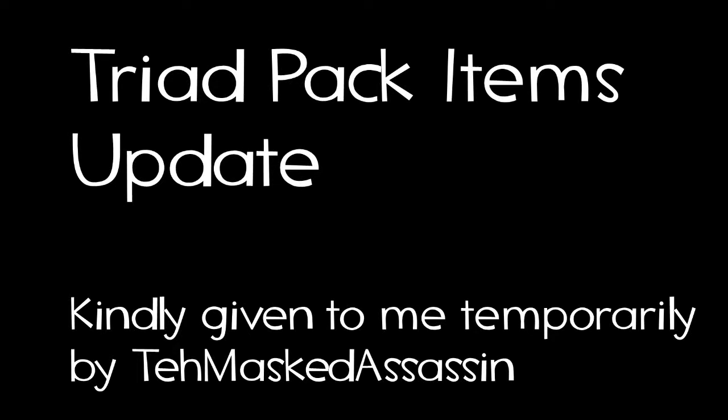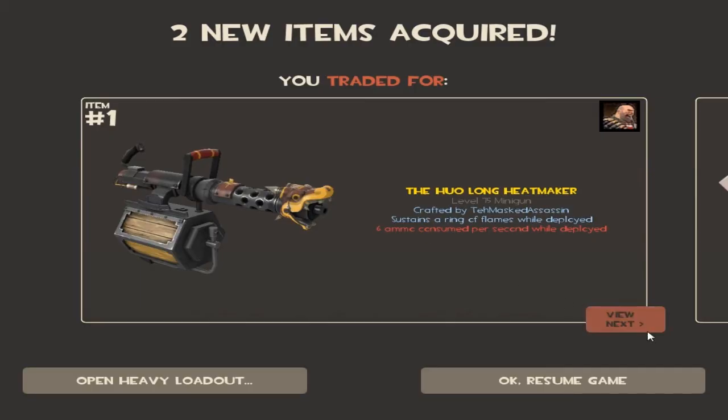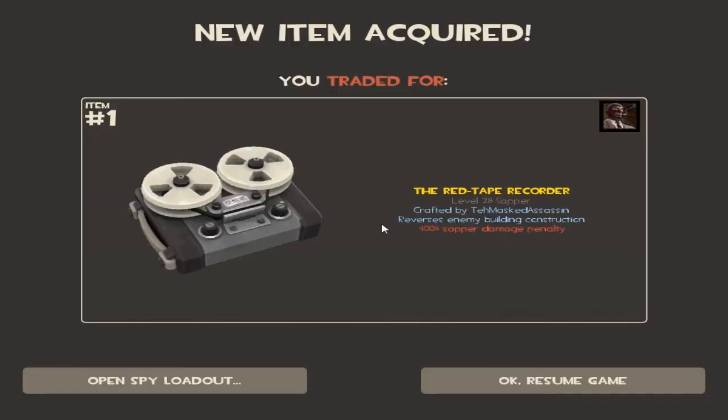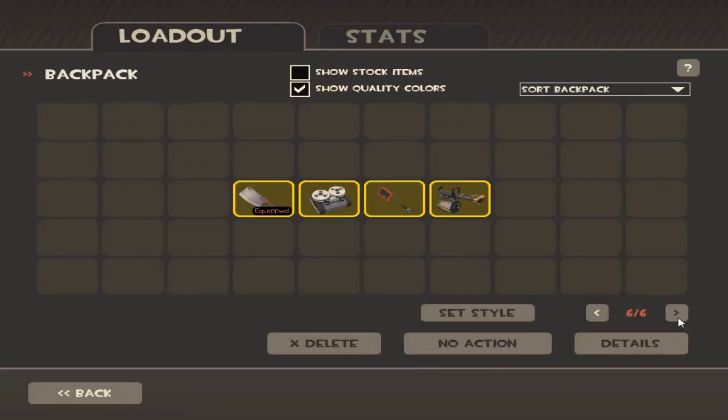Hey guys, what's up, my name is Sam from the Magical Killer Cow YouTube channel, and today I'm back with another Team Fox 2 related video for you guys. This one is the Triad Pack items update, kindly given to me temporarily back to Master Assassin. Speaking extremely fast in this video, I'm going to be going over the four weapons from the Sleeping Dog Pre-Order Promotional Pack. Here they are in my backpack, and let's kick it off with the Flying Guillotine.